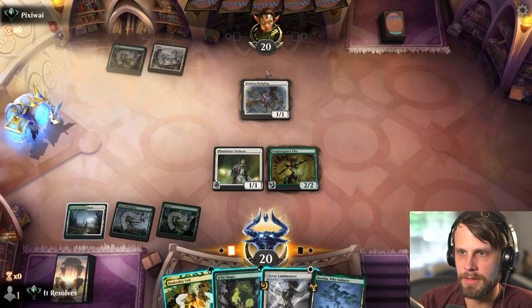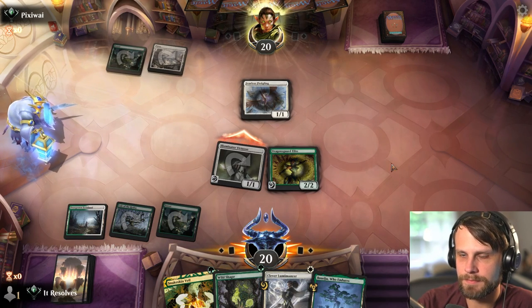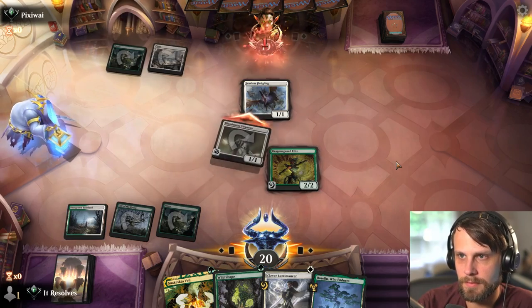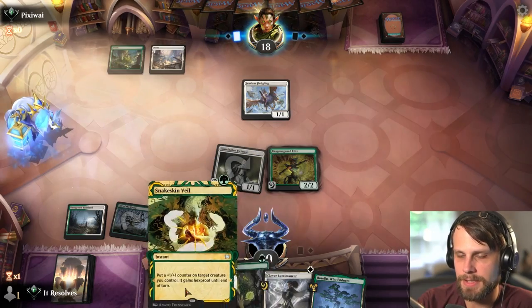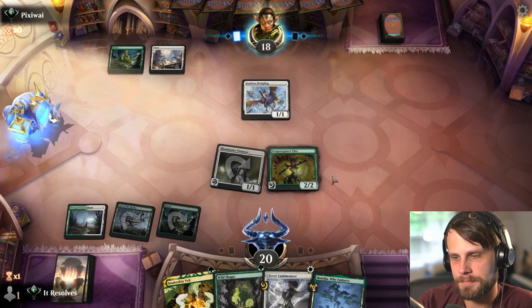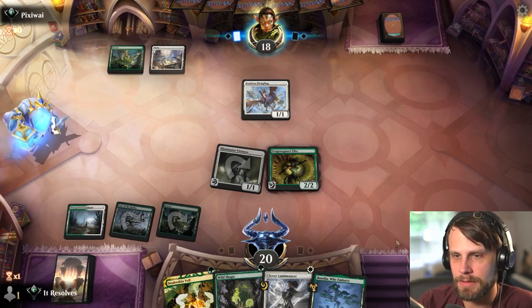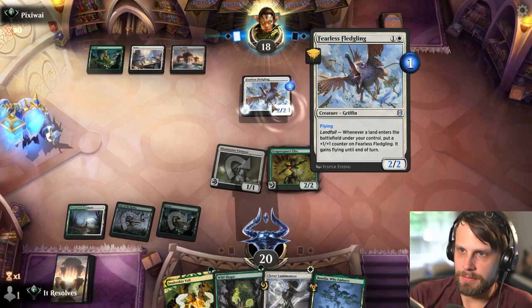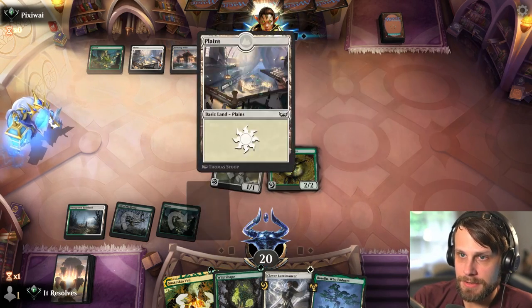I'm going to go here — I have played against this deck before. Let's see what they do if anything. They're just going to take two. I'm just going to let that hit and then pass, leaving up these two spells. Probably the Snakeskin Veil truthfully. Next turn we can drop Clever Lumimancer and then do the thing, but I'm not super worried — this is going to deal some damage for sure but that's about it.